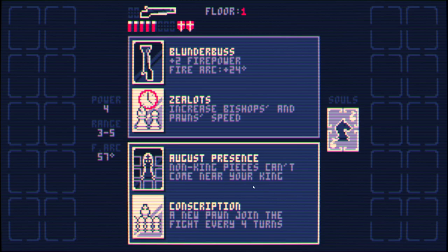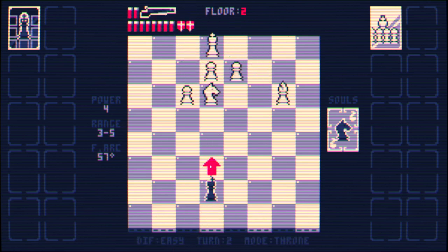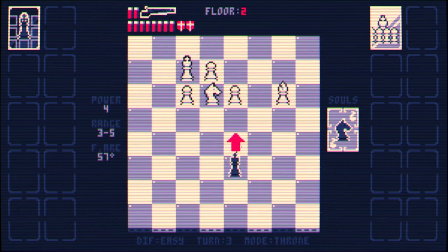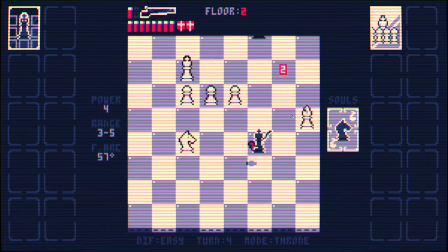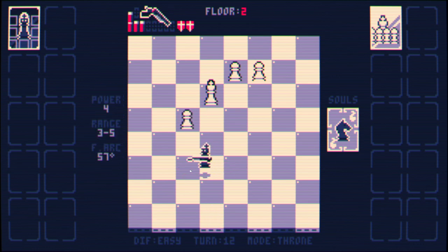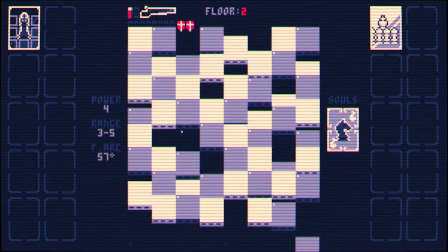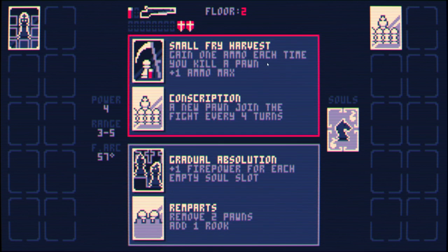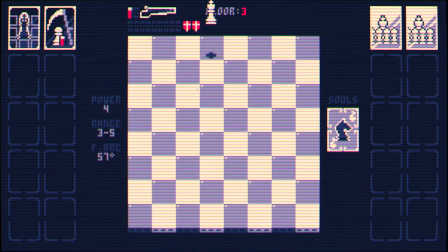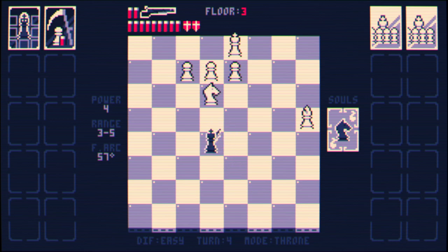A new pawn joins the fight every four turns — I like this one. August Presence is, as I've said, one of the best cards in the game. It also means we can take things like rooks a little bit more freely — we don't have to worry so much about rooks. You see this situation where a pawn is basically paralyzed because they can't move forward — it's really nice. The king not being able to move towards you is also very good. Gain one ammo each time you kill a pawn — this is excellent. So we're going to have two pawns every four turns, but we gain more ammo every time we kill a pawn. This is going to be just excellent.